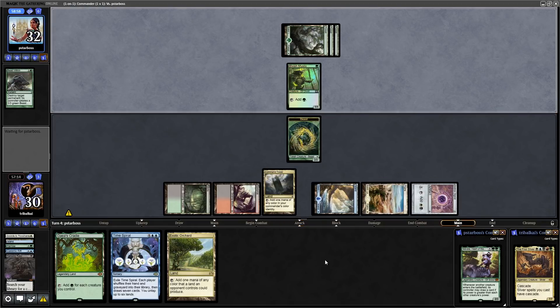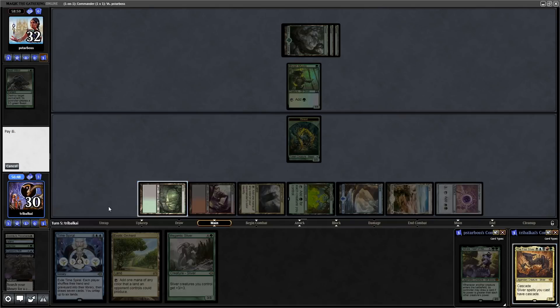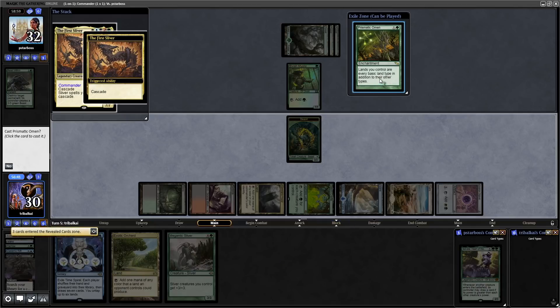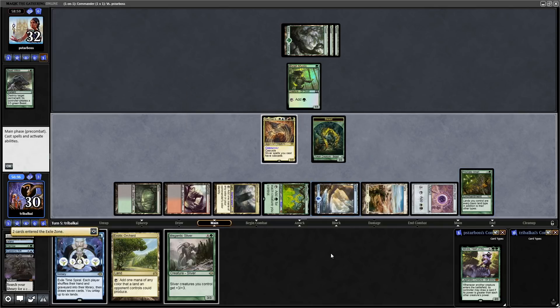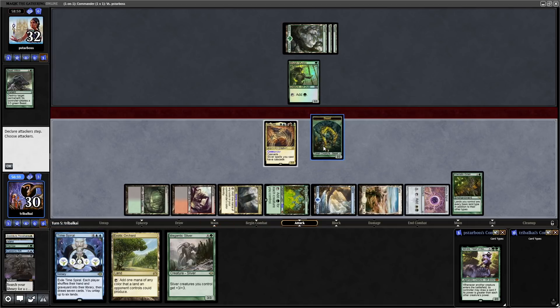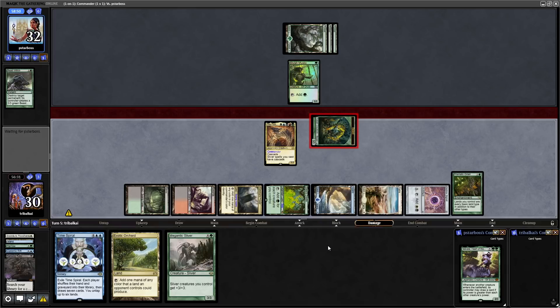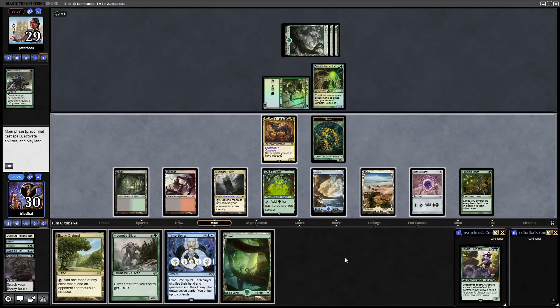We might just be replaying our commander. Let's get down Gaea's Cradle — at least we get another cascade now. Hopefully we cascade into another sliver, but we don't. That keeps Gaea's Cradle online though, even if our opponent gets rid of all our creatures. We'll still be able to tap it for any color of mana because it has every basic land type. Notably, our opponent is missing land drops — getting rid of Selvala has been really good.